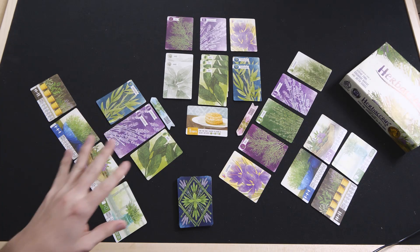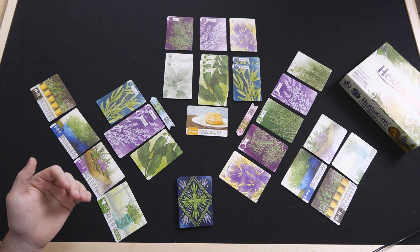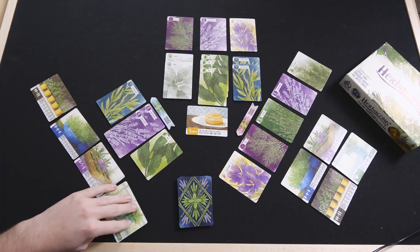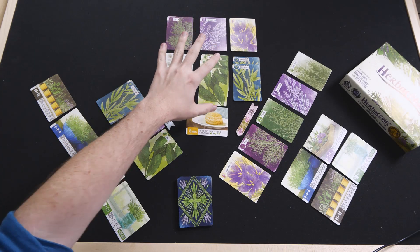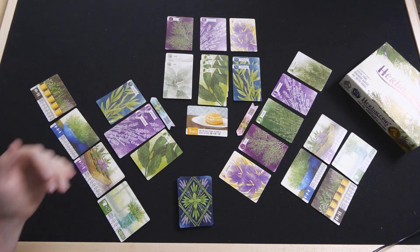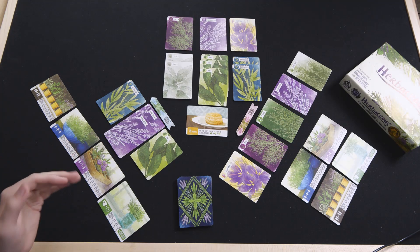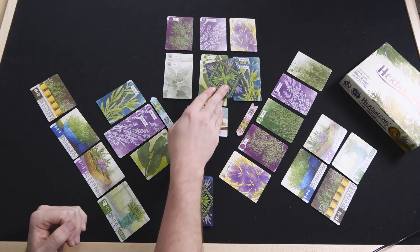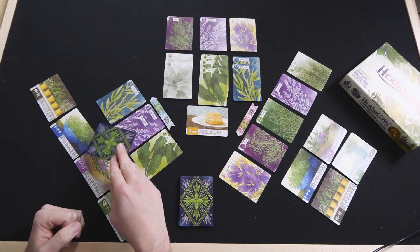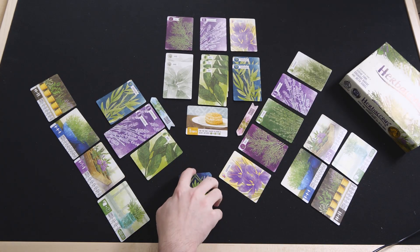I've set up a basic state here on the table to go through a few turns. The basic sequence of play is: at the beginning of your turn, you have the opportunity to look at the cards on the table — both in the public garden and your private garden — and then potentially pot those herbs. That's optional. After that, you draw cards: your first card drawn you can put in either spot, and your second card drawn has to go in the other spot.